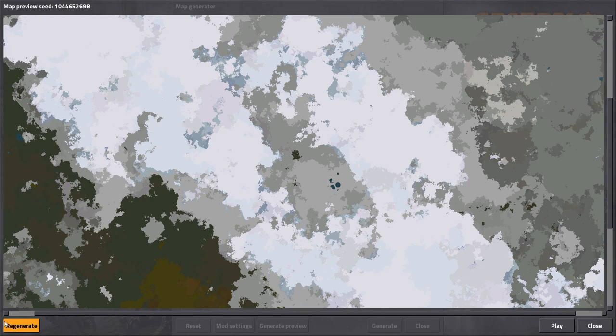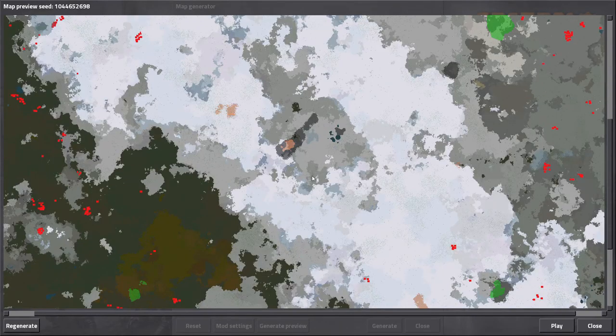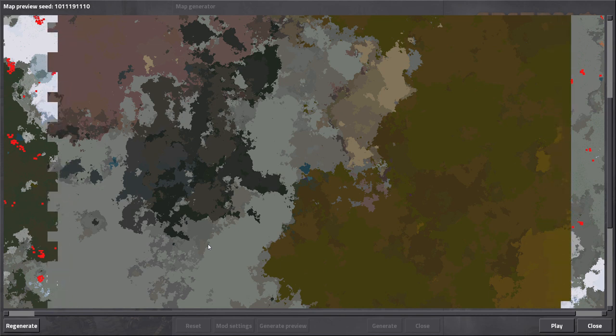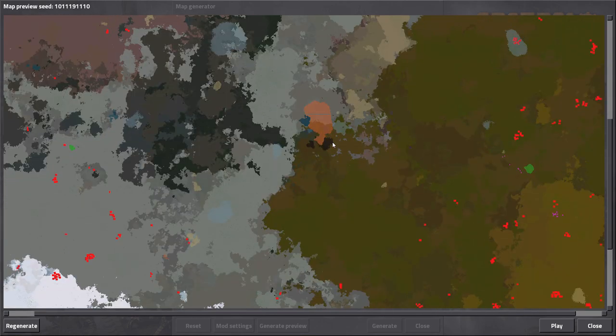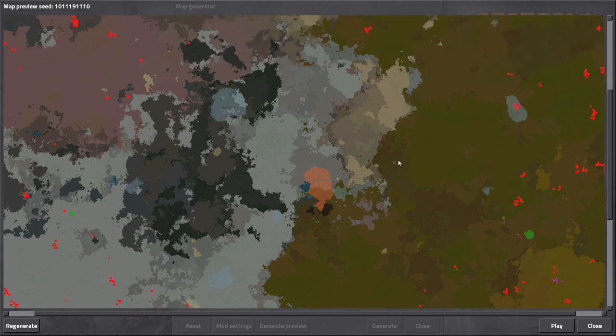I'll cut some of this out because this is getting a little crazy. It's a lot of coal - very mixed but there's a lot of coal, and again no oil in sight. Hello copper - and there's coal nearby. Oil is way too far on that seed.